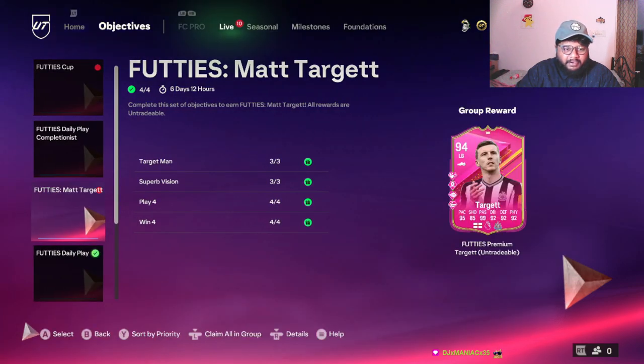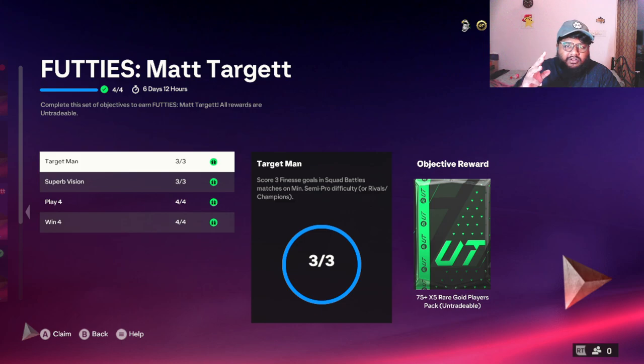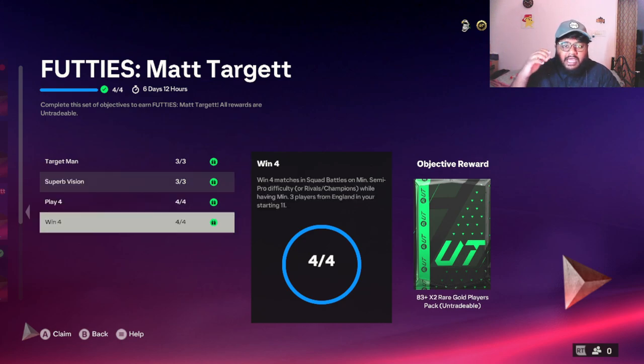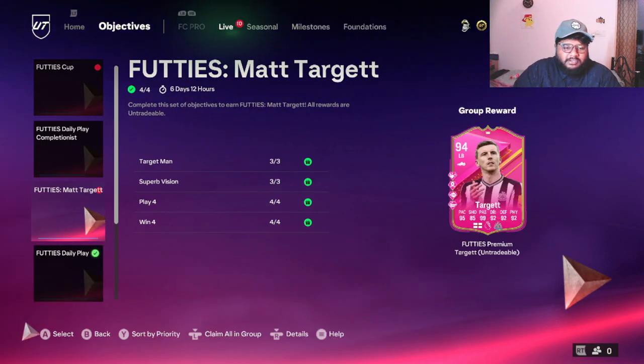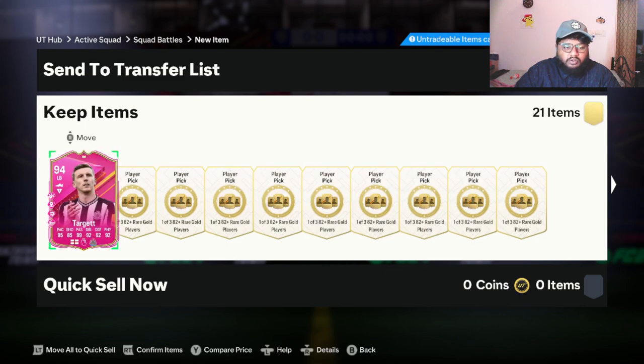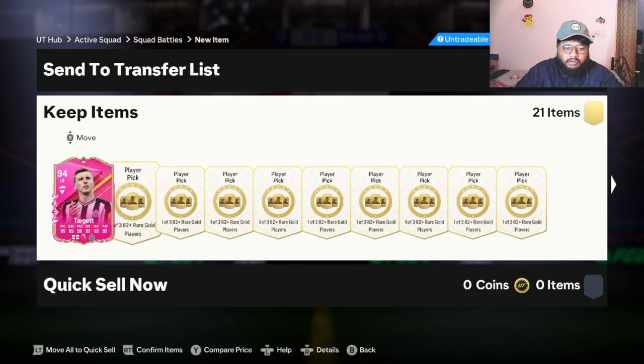Looking at the objective — I completed it really quickly. To complete this you need to get three goals with Finesse Shot, get three assists with a player who has at least 90 passing, play four games, and win four games while having three players from England. Very very easy. I don't know why it was so easy but it is. Let me claim him, put him in a squad, and show you how his stats look after getting full chem. You can also see there are 20 of these packs — we'll be doing a pack opening soon, so stay tuned.